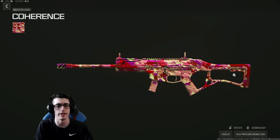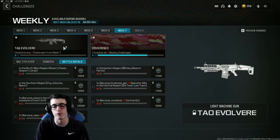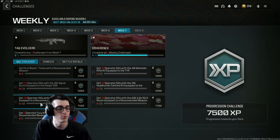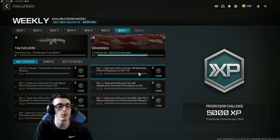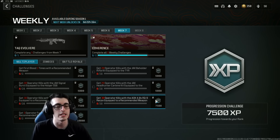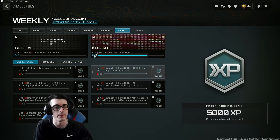Today for Week 7, by doing all challenges you will unlock the Tech Evolve Ray LMG for multiplayer. Challenges include: get first blood three times with a recommended weapon, 20 operator kills with the Jack Signal Burst equipped to the Holger, 30 operator kills with the Jack Bullseye equipped to a recommended weapon, get three operator fury kills with a recommended weapon, get 20 operator kills with the Jack Beholder Rifle kit equipped to the Tyr, get 20 operator kills with the Jack Headhunter Carbine kit equipped to the Rival 9, and get 30 operator kills with the AOK 4.0 RQ9 Recon equipped to a recommended weapon.